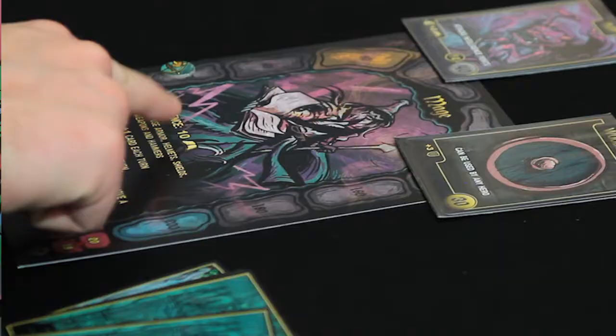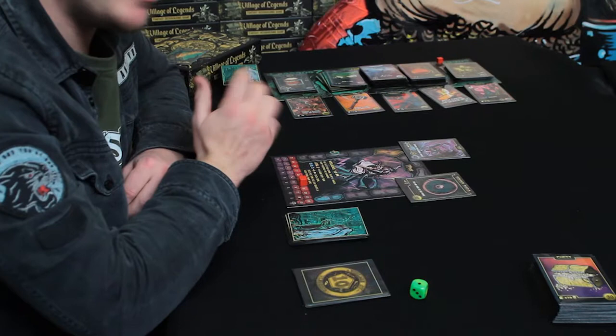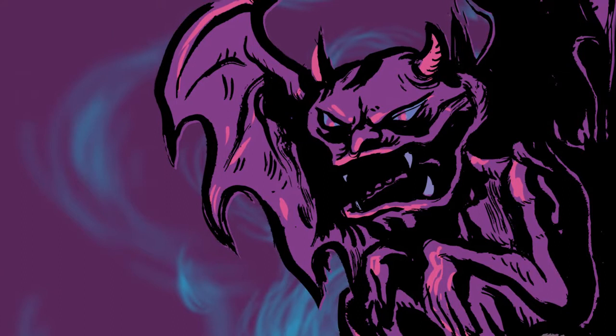The Imp is a nightmare for the Mage, the Druid, and anyone who relies heavily on intelligence because it attacks your intelligence directly. If I see it and I'm the Mage, I want to buy it or eliminate it from the game completely, because if someone gets their hands on it, I might not be able to use the magic I have in my hand.